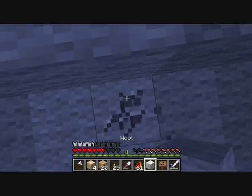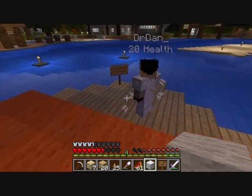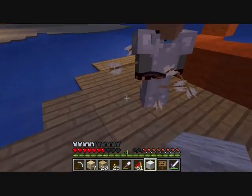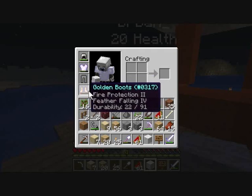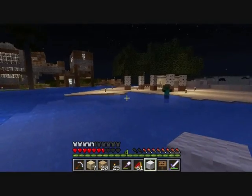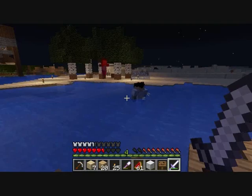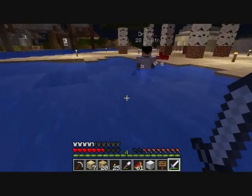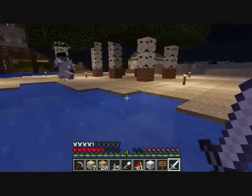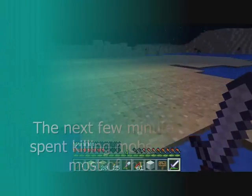Oh, he dropped a leather hat with fire protection 2 and unbreaking 3, and leather boots with protection 3. I got a good drop from a zombie the other day — feather falling four boots. Try saying that quickly. Feather falling four boots. There was the fortune shovel this morning which I gave to Storm, because I didn't need it. Efficiency, unbreaking, fortune.